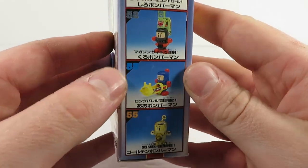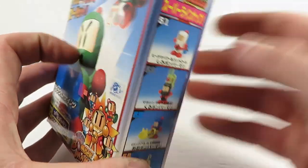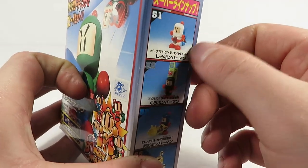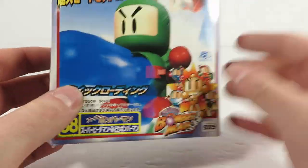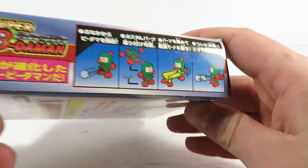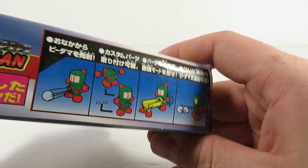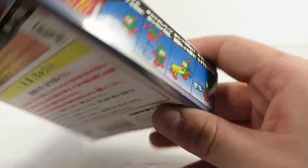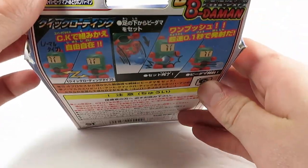Here you can see some other bomber men. This is the problem with calling these like blue bomber man, black bomber man, white bomber man — there are multiple white bomber men with different colored secondary colors, so it's a little bit problematic. I don't know if these guys have individual names, but whatever, a lot of them are so similar that it's not a huge deal.